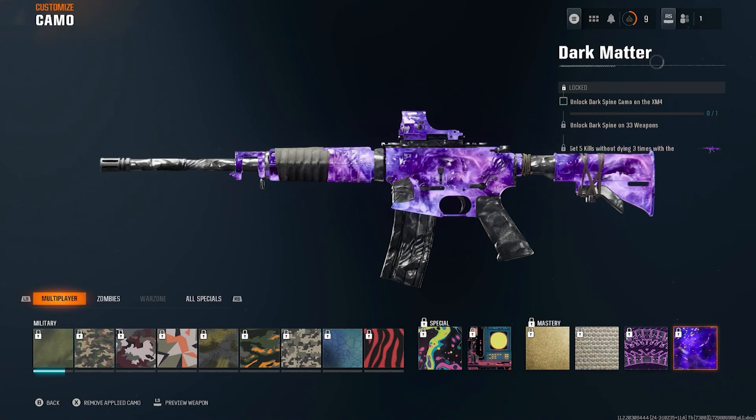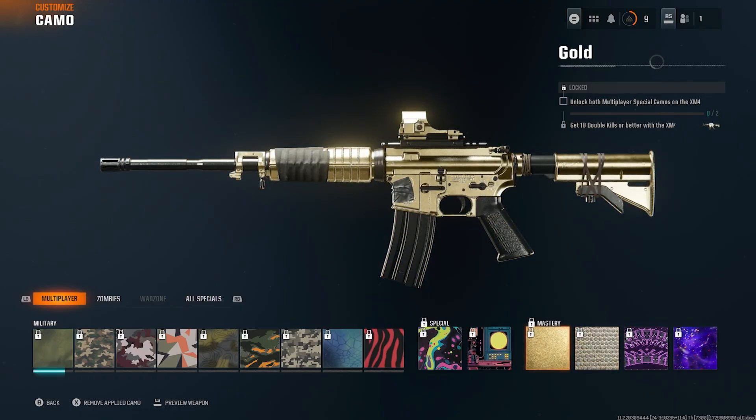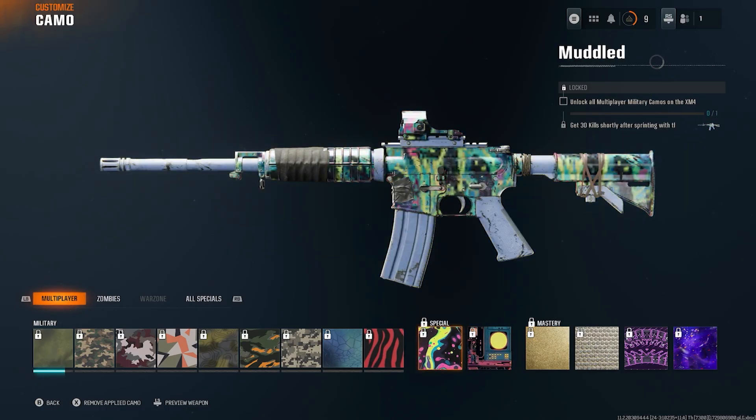To unlock the Dark Matter camo it's going to take a little bit. You've got to go all the way back to mastery. Starting with Gold, you can see you need to unlock both multiplayer special camos on the XM4 — these two right here.